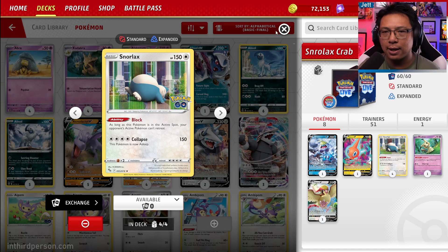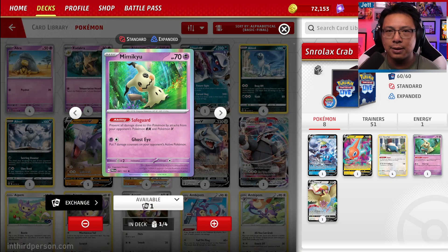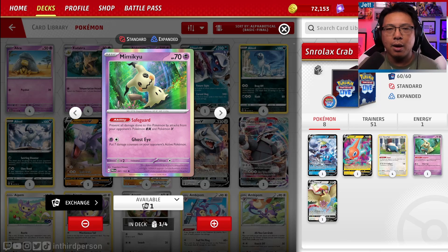Let's run through this deck list. We've got four copies of the stall Snorlax. We have one copy of Mimikyu, which avoids attacks from Pokemon EX and Pokemon V. There are some workarounds — Mew EX can hit Mimikyu by copying its move, which is annoying — but this can serve as a wall. In certain decks, they won't have an answer for it.